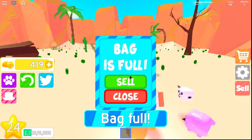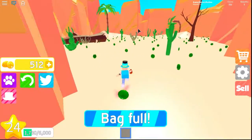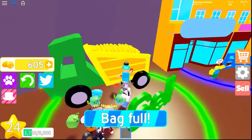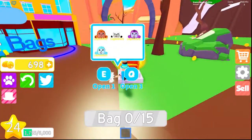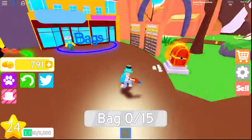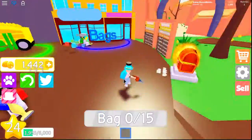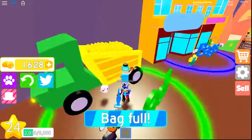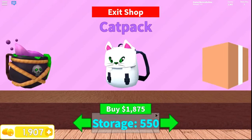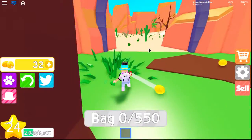Actually, I'm gonna go for the cat pack because the cat pack is so cute and the capacity is really really good. I got lots of coins from my pets. I have enough now for the cat pack — 1,875 coins and now I have a capacity of 550.